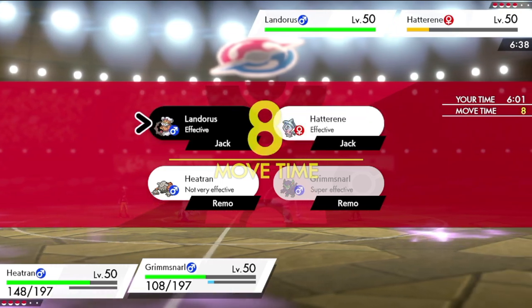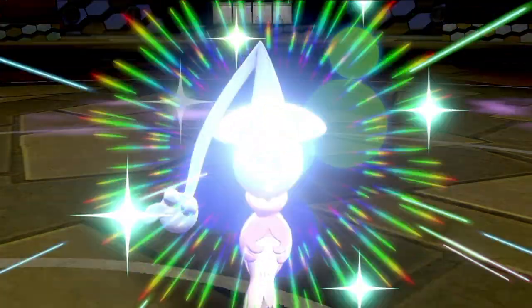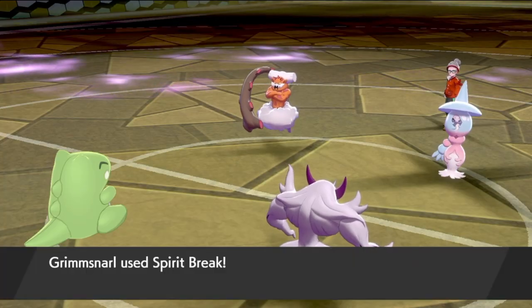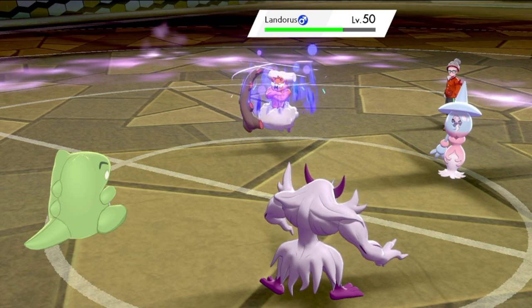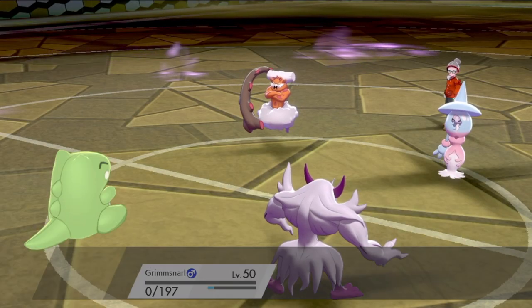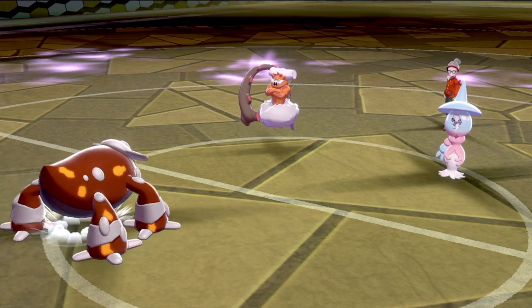Grimmsnarl is slower, so I can Spirit Break Landorus and start knocking down its Special Attack, making it easier for Politoid to come in and clean up. We take that Dazzling Gleam really well — the sub doesn't break. Spirit Break into Landorus for solid chip and a Special Attack drop. They go for Sludge Bomb to KO Grimmsnarl, but my sub is still intact and I'm getting off a big Flamethrower before I bring in Politoid in the rain.